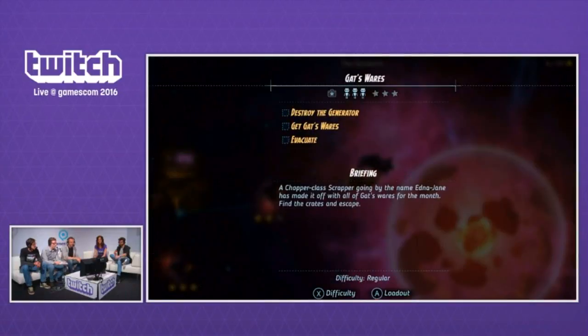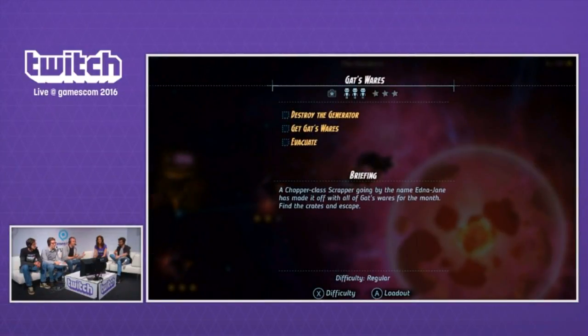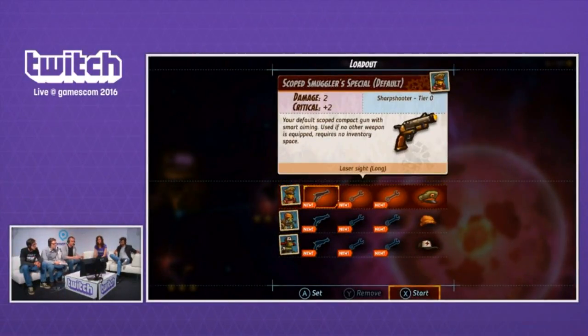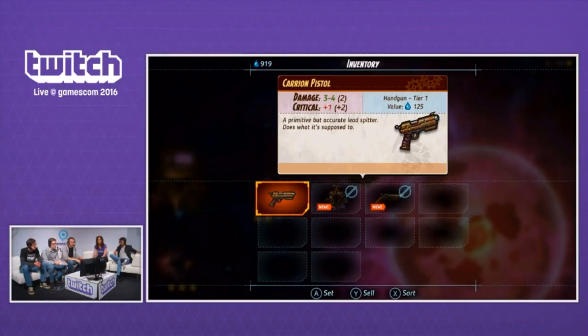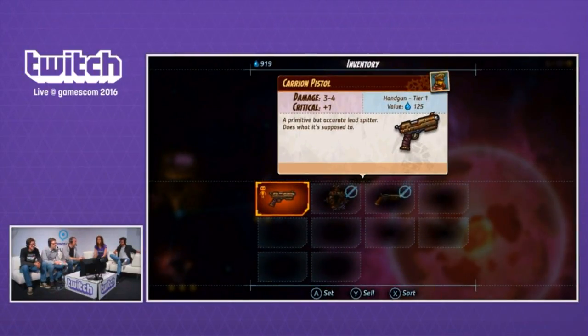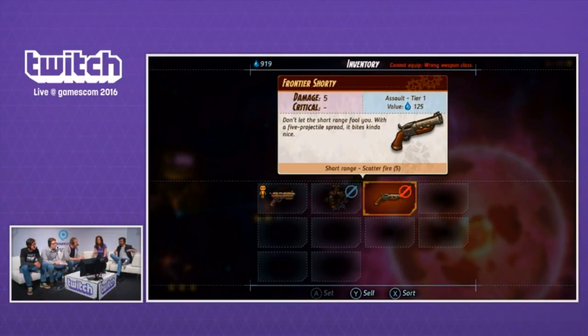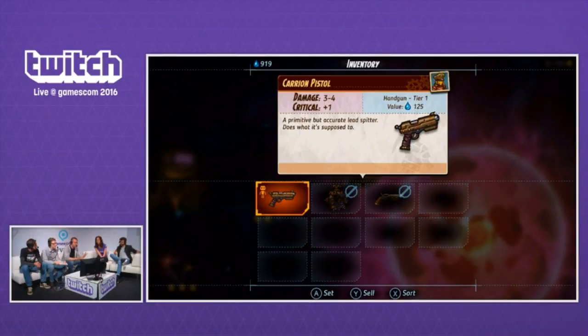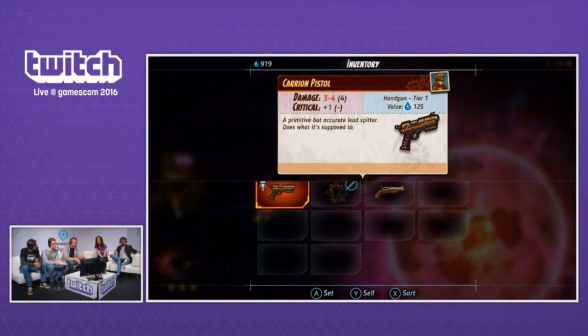This is how you move about in the game — you have a space map. We're going to raid an enemy ship and do a heist, then kill everyone on board, hopefully. It's a peaceful game. You can always choose from your loadout — these are items you unlock throughout the game. At the beginning of each mission, you go to a loadout screen and set the weapons.